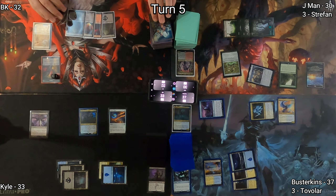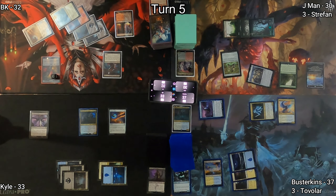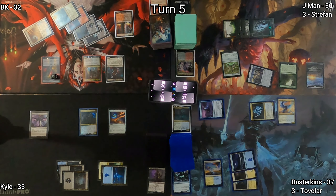Of note, I put my commander into the graveyard. On my turn, I play Unclaimed Territory naming Vampire, then cast Bloodline Necromancer. When it ETBs, I can return a vampire or wizard from the graveyard to the battlefield. In this case I choose my commander, Straffan, who returns to the battlefield but is no longer able to attack. So I pass the turn.